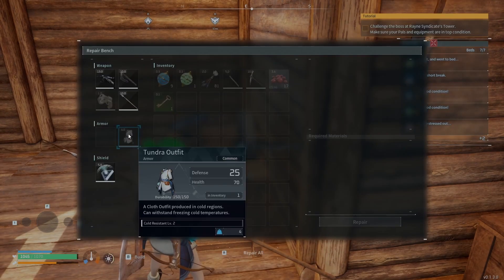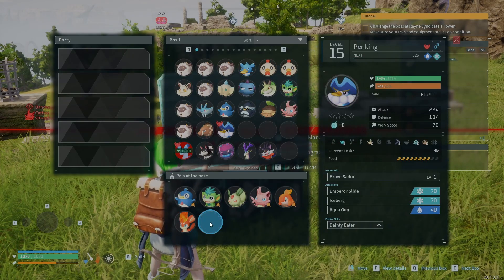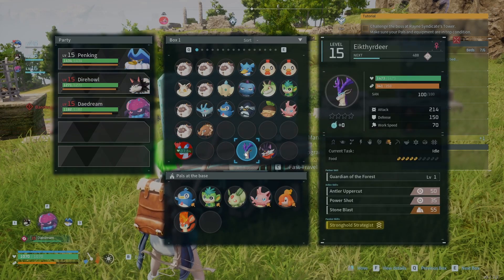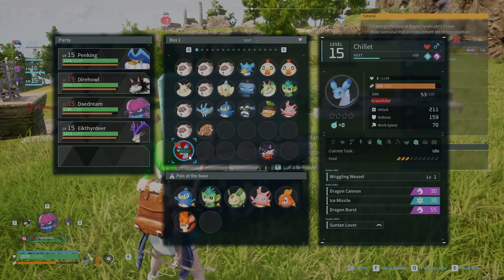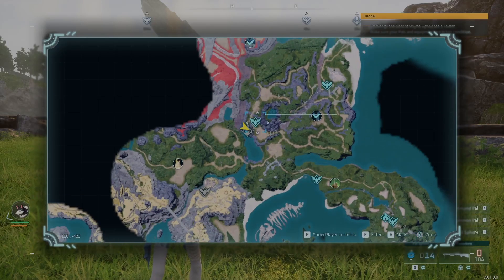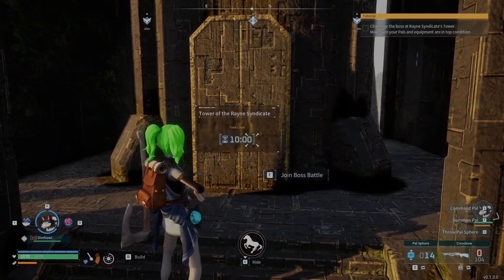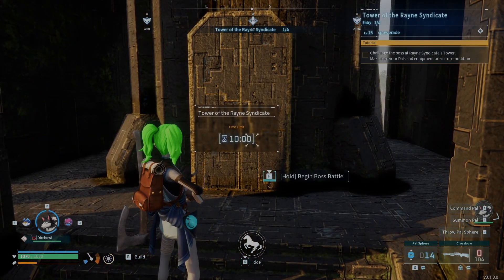Before the fight, I made sure that all my gear was repaired. I was level 15 going into the tower, and for the pals that I'm taking, I chose Penking, Direhowl, Daydream, and the Deer. The rain tower is extremely close to where you spawn, and the only weapon that I used during this fight was a crossbow, which you can build at level 13.